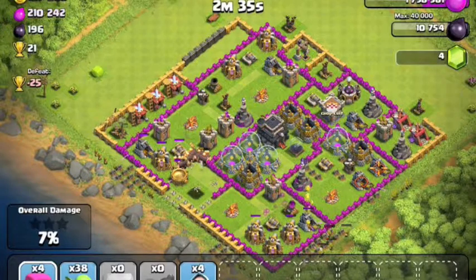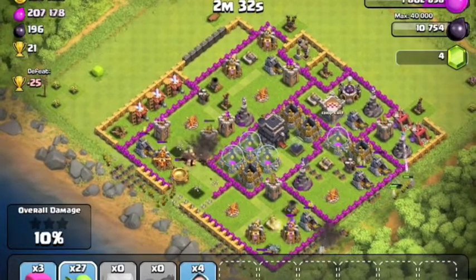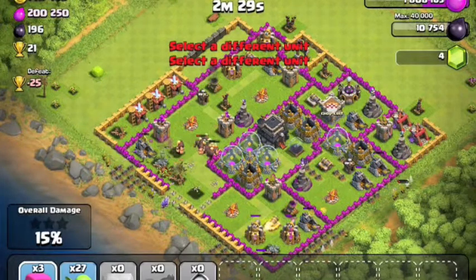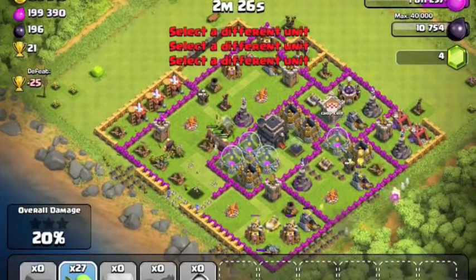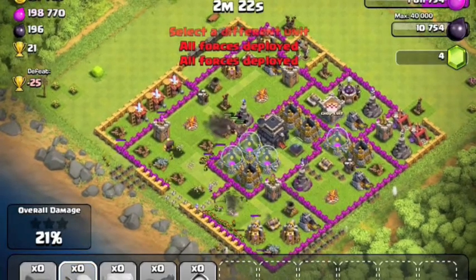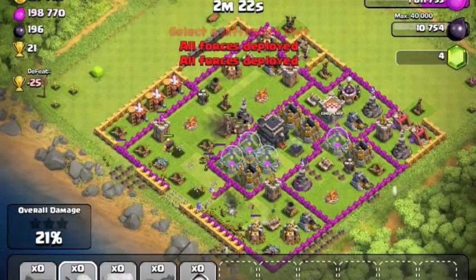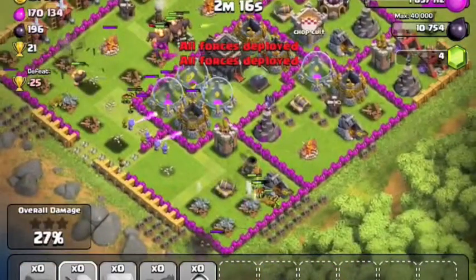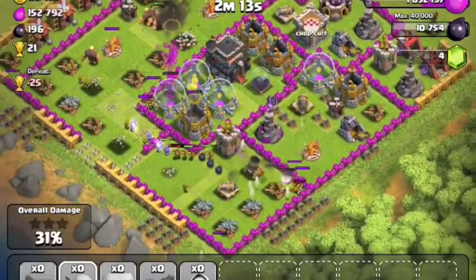Some wizards come in soon to take out those storages, but because we're over 300,000 resources the majority of it will be in the collectors. I dropped some archers there to take care of that gold mine and elixir pump. Now we basically have our goblins going into the storage compartment and our wizards shooting over the walls.